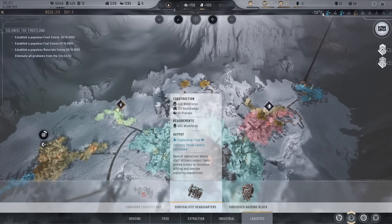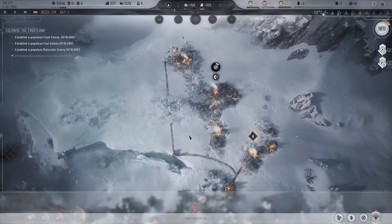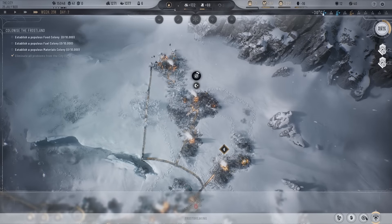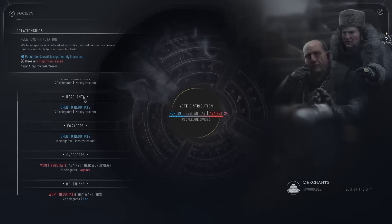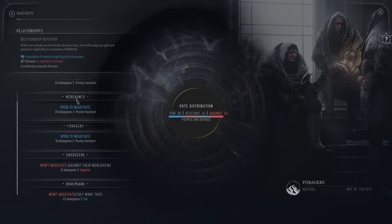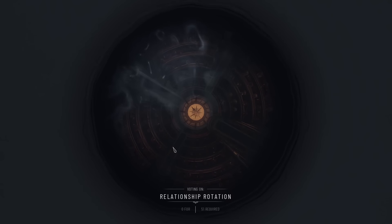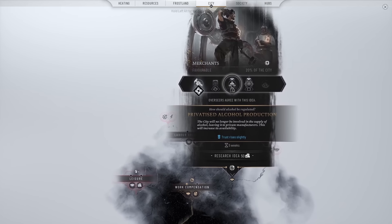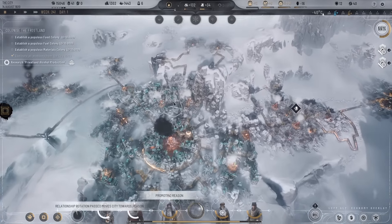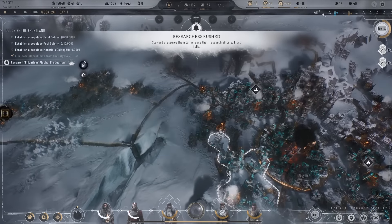Just a little bit of micromanaging to get that going. Looks like we're good to go. I'm going to have to open up more materials because once this depletes we'll see a big drop. Relationship rotation — they didn't vote on dedicated motherhood before. We're going to negotiate privatized alcohol production — I think that might be a good one to do, maybe it is, maybe it's not. Alcohol — let's get that researched. We've got so much trust going on — we've gotta take advantage of it.